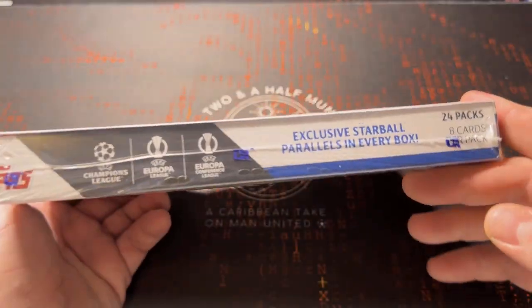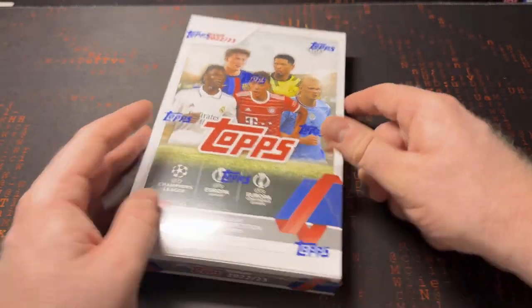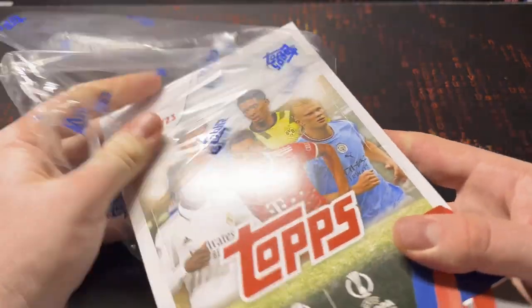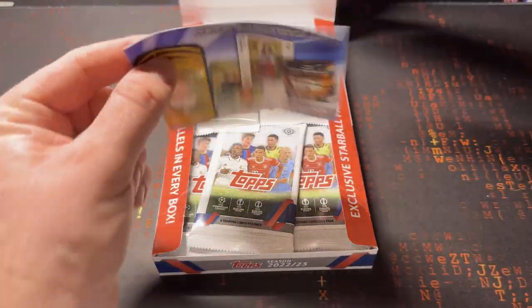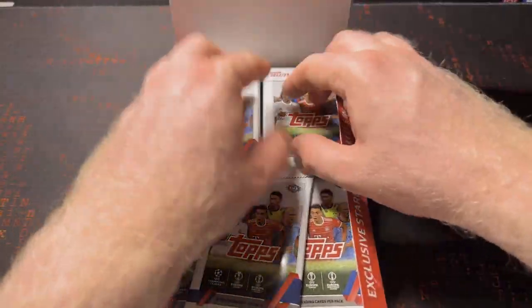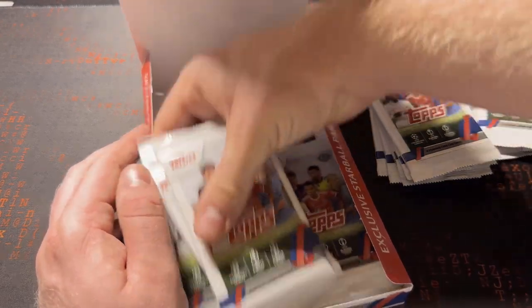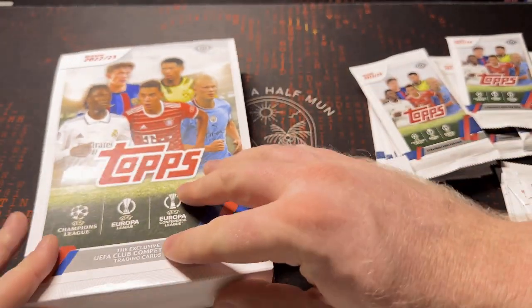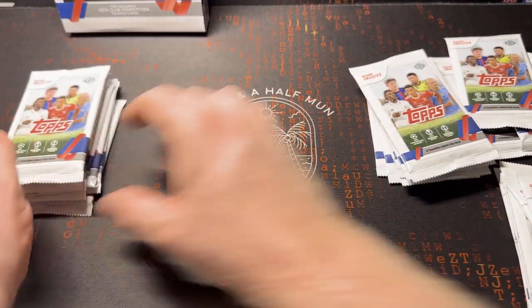Obviously our store link goes here. 24 packs, eight cards per pack — there's a lot of cards in here. Let's get into it and see what we get. The odds are not on the packs either, so we don't have the odds on the box or the packs, which is not helpful, but as I said you can find it online. Loads of packs in here, loads of cards to open, so this may be a bit of a lengthy video. Let's get our box out of the way — all these packs off to one side.